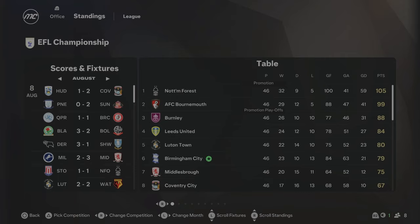The end of Season 3 is here. Birmingham City have finished sixth, meaning we've finished in the playoff places. 79 points, and it was really close - only a couple of points ahead of Middlesbrough. We finally got to the playoffs this season after being just one point away last season. We'll face Burnley in the playoffs as they finished third in the league, with Forest and Bournemouth going up automatically.